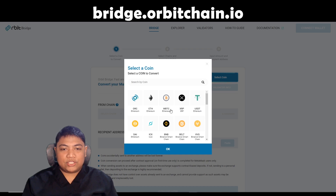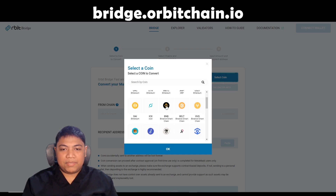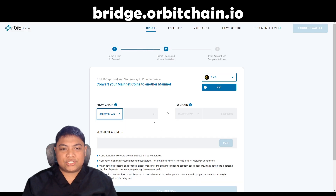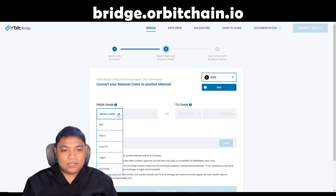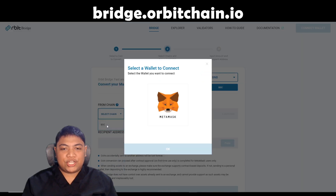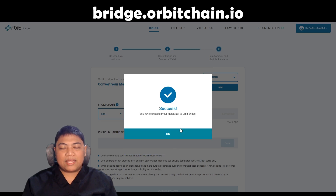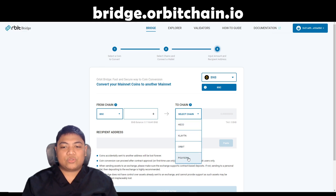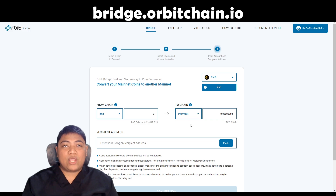So select a coin — we're using BNB. I'm from the BSC chain, Binance Smart Chain. So I'm going to connect my MetaMask to the site, to the bridge. For the 'to chain' — so where it is going — I'm clicking Polygon because that's where I want my funds to go.